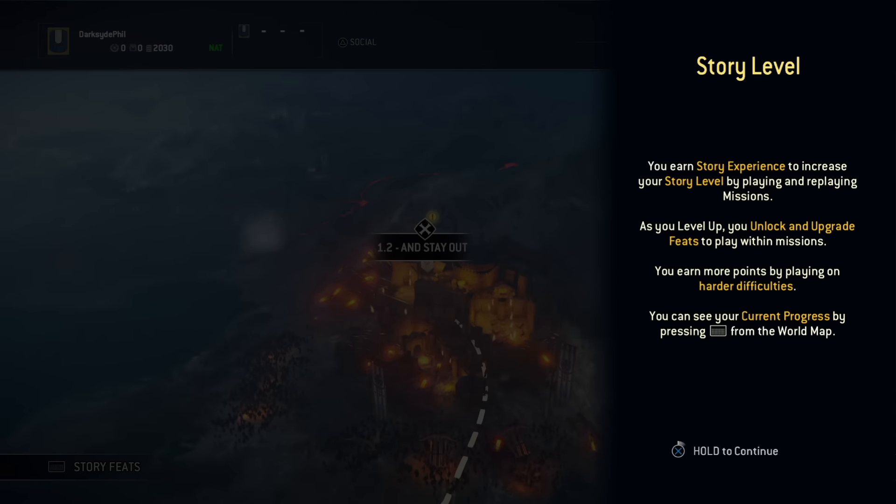You earn story experience to increase your story level by playing and replaying missions. As you level up, you unlock and upgrade feats to play within missions. You earn more points by playing on harder difficulties. You can see your current progress by pressing the touchpad from the world map.